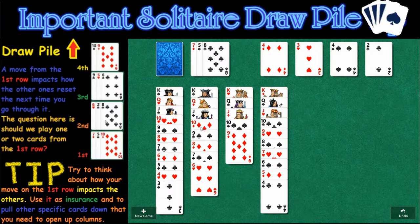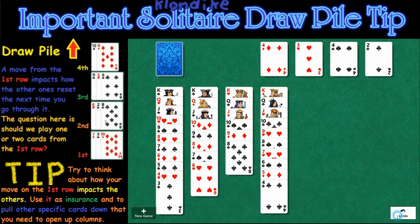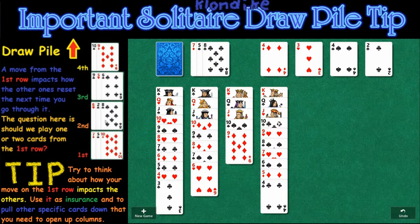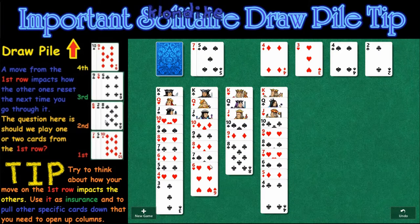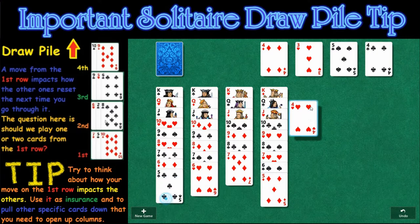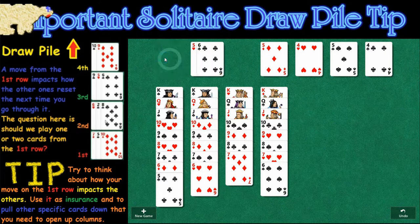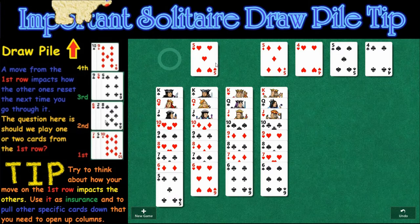We've got the draw pile set up here. We're going to play this 8 of clubs, go forward and see what the next card is — it's the 5 of spades, so that can be played down as well. The 5 of hearts is the next card, so in this circumstance we're going to do this differently. We're going to start moving cards out and then try to move the other cards last. This card will go up top, the 7 of diamonds will go down, and now of course we can start whittling these cards down to the foundation pile. Keep in mind the most important tip is to think in terms of how you move at the beginning of the draw pile impacts the rest. Here we can move the 6 of clubs and the 5 of hearts.